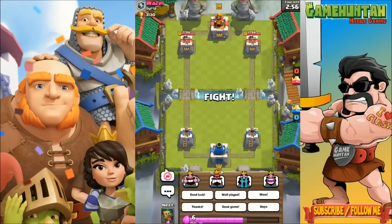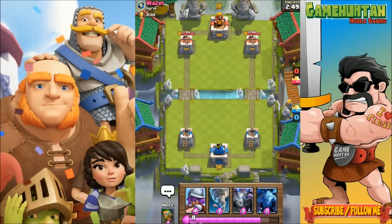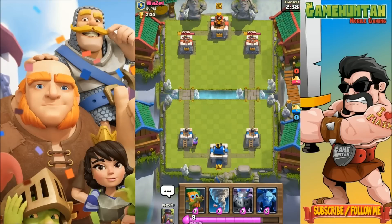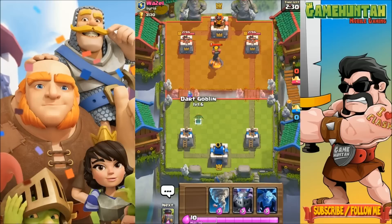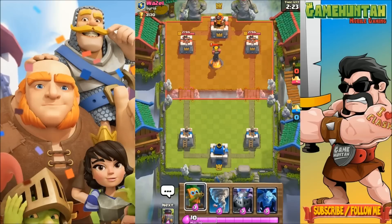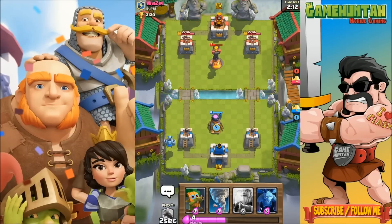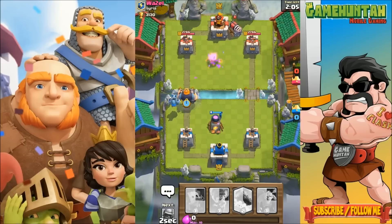There you go — Musketeer, Tornado, Mega Minion, and Minions in my hand — not ideal. I would love to start with a Furnace. Let's see what my opponent is using. Okay, we got a really defensive player, so I'm gonna deploy the Mega Minion in the back, put the Furnace in there, and hopefully deploy the Royal Giant in front of the Mega Minion right on time.